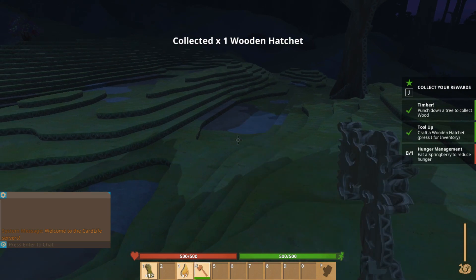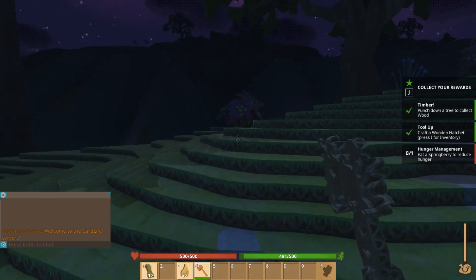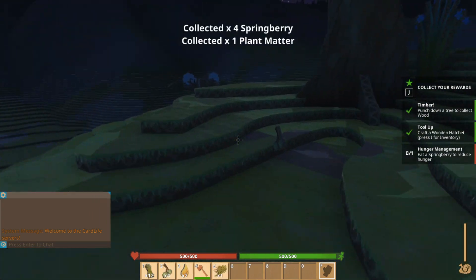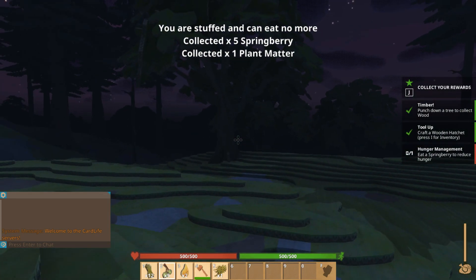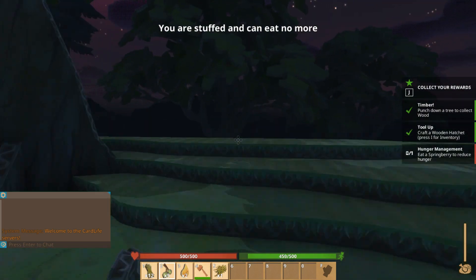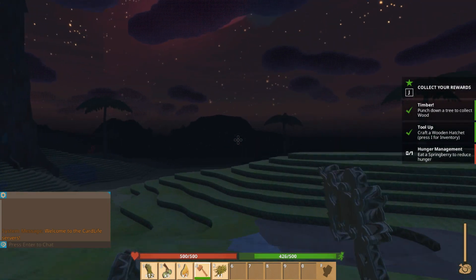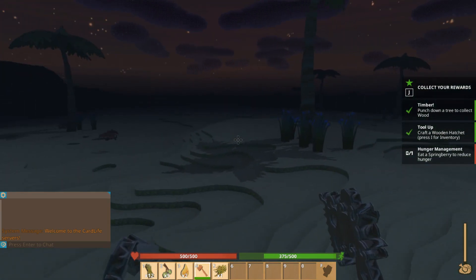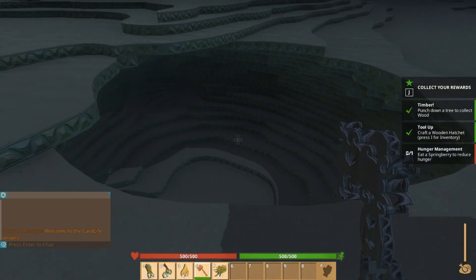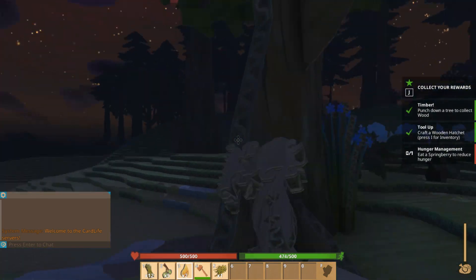Now we have a lovely little hatchet and if we carry it we can see it in our hand. It says eat a springberry to reduce hunger - I think they're over here, we have to use our hands to grab them. There we go, let's eat a springberry. You're stuffed, you can't eat anymore, so we just need to run around and get hungry. This is like a sand dune, it's kind of cool. I haven't gotten hungry just yet so let's keep going and cut down some trees.